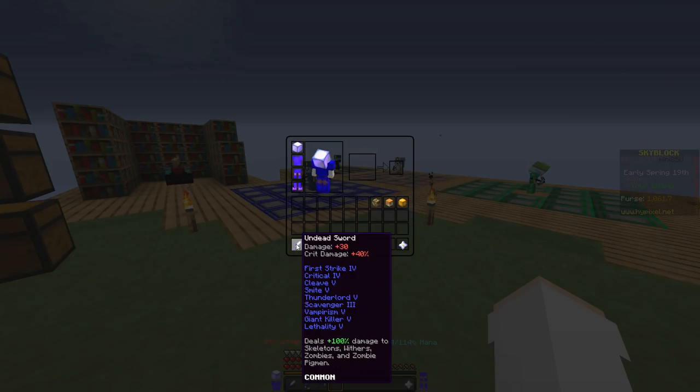So, the most basic enchant you're going to want to get — depending on whether you have an undead sword or a cleaver — with the undead sword you're going to want Smite 5. If you have a cleaver, you're going to want Sharpness 5. The next most important enchant on my list is First Strike 4.